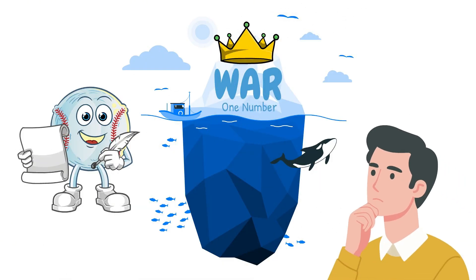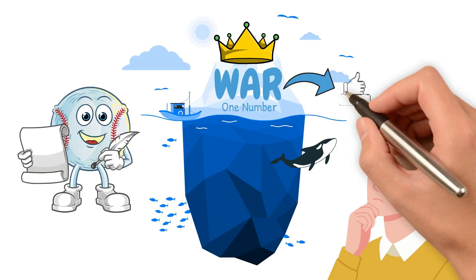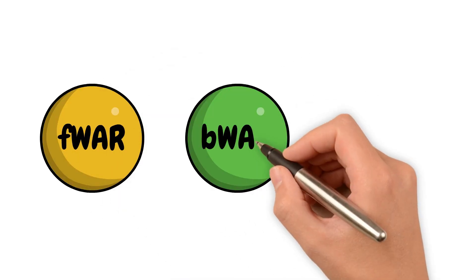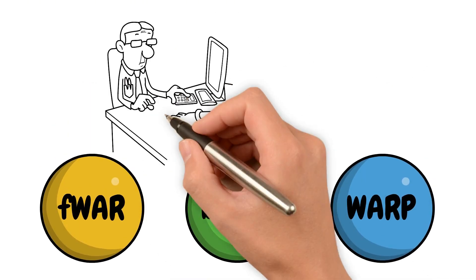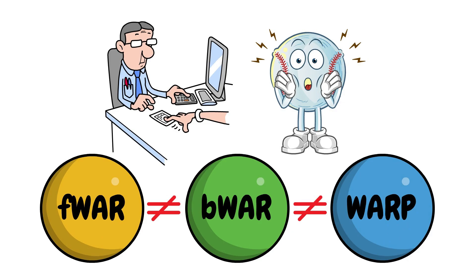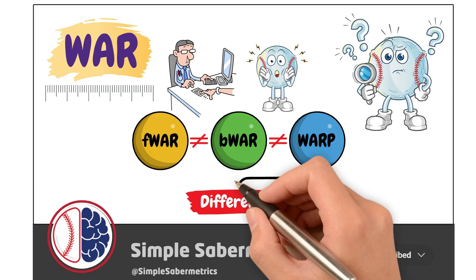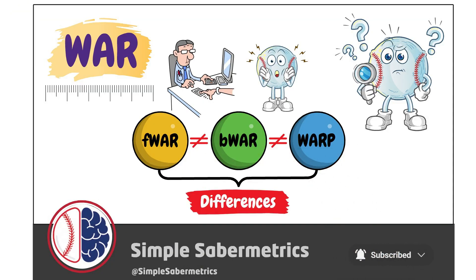But here's the thing: although that output can be pretty easy to understand, the calculation behind WAR isn't as simple as it looks. Different versions exist, they calculate things differently, and surprise — they don't always agree. In this video, we're breaking down what WAR really measures, the difference between FWar, BWar, and Warp, and everything that goes into the calculation.